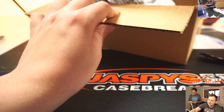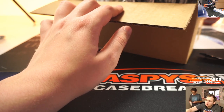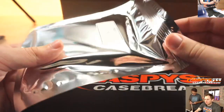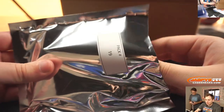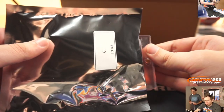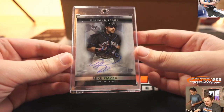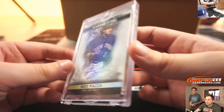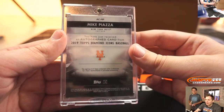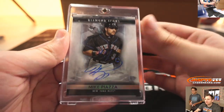Andy, up next, pack 19. Andy gets a very nice Diamond Icons hit — number 25, that's Mike Piazza. High-end set, 2019 Diamond Icons Baseball, on-card numbered to 25. Mike Piazza. Pack 19, Andy.